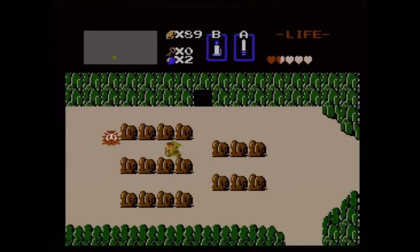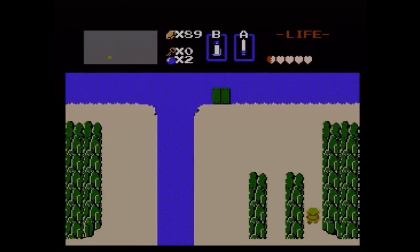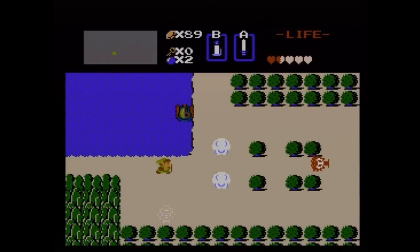We need 90 rupees to purchase it, so we need one more rupee. Hopefully an Octorock will drop one. Or hurt me, that's cool too. A heart? I guess that's alright. There's our rupee.